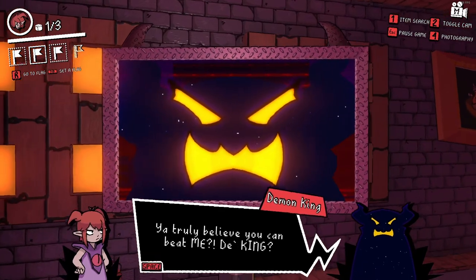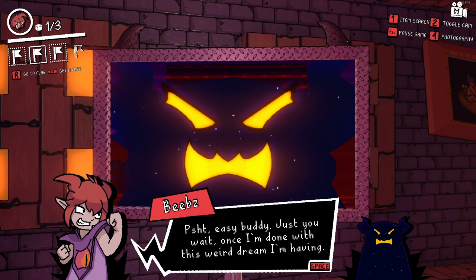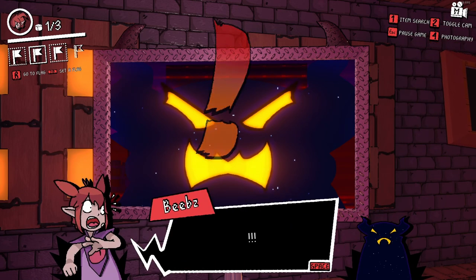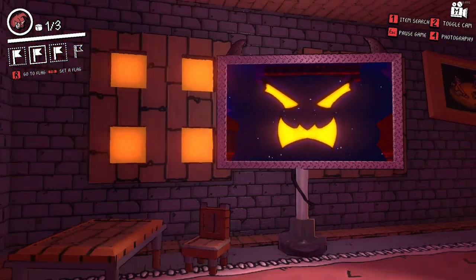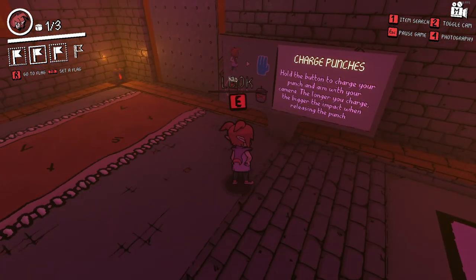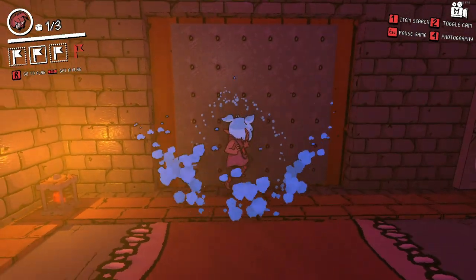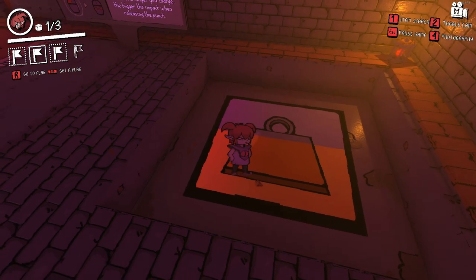Dialogue: 'You truly believe you can beat me?' — oh, this cringe guy again. 'Easy buddy, just you wait once I'm done with this weird dream.' And this time we just got a big exclamation mark as dialogue. It's just a weighted platform — can we punch through this? We're going super zone and that achieved absolutely nothing.